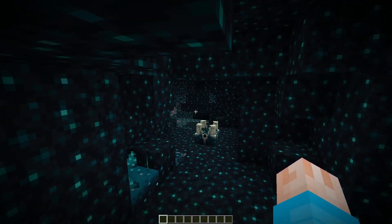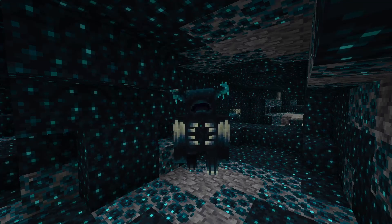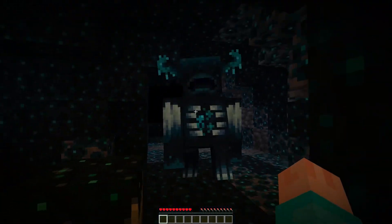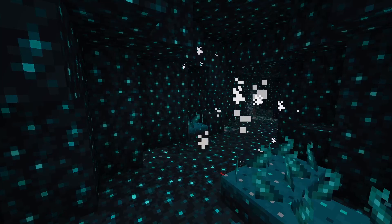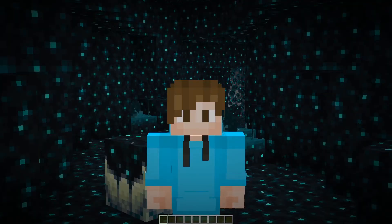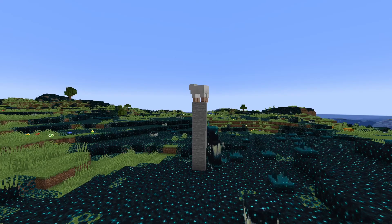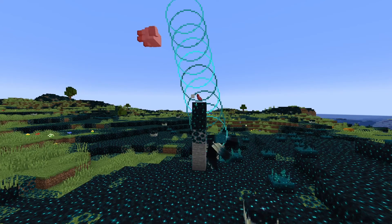If you annoy the skulk shriekers too much, they'll call the warden on you. The warden cannot see, but keeps their ears so clean they can hear anything. They will attempt to kill anything making noise. Wardens have several ways to kill you and only drop a few skulk catalysts. Mojang felt the angry sleepy boy that could kill you in under 10 seconds wasn't powerful enough, so they made it fire laser beams.